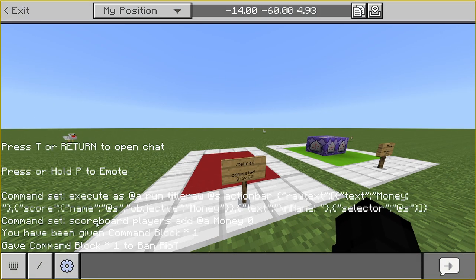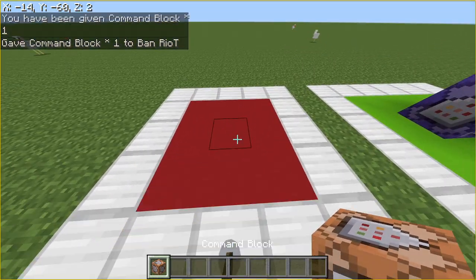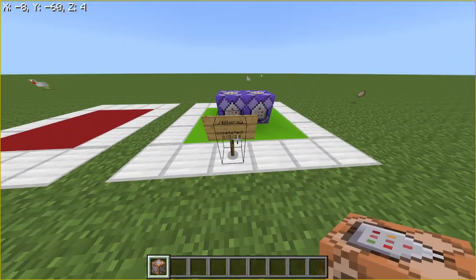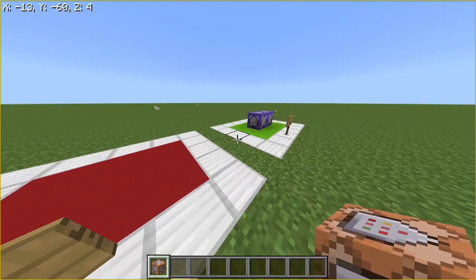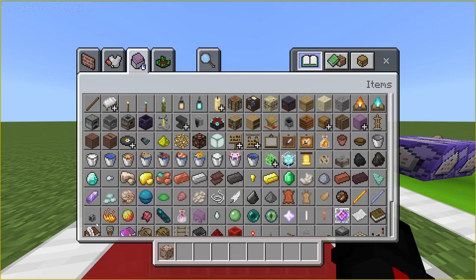For the command block, you just want to do a simple slash give command block — I showed that in the last video. Last video was slash title raw, if you didn't know. So this one is going to be slash tell raw.